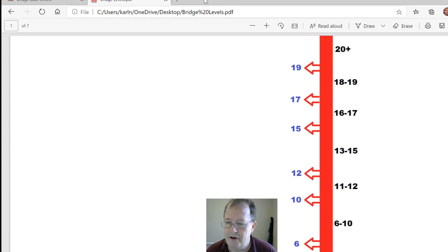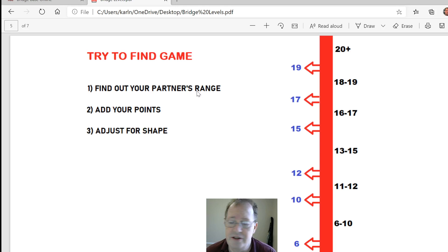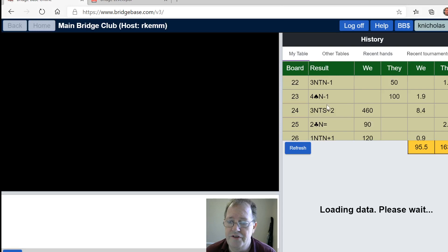Here's my very quick bridge lesson: points ranges. That's what everybody's talking about when they're bidding — not really talking about suits, they're talking about points ranges. What point range does your partner have? The goal is to find game, find out your partner's range based on their bidding, and with your points and shape, if your partnership has the needed points for game, get in there. Otherwise, get in there and compete.